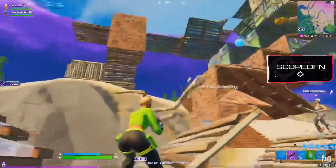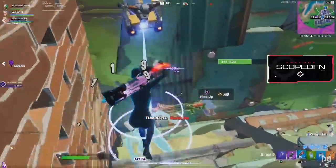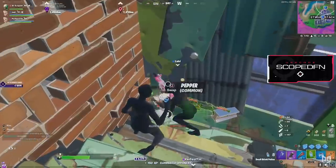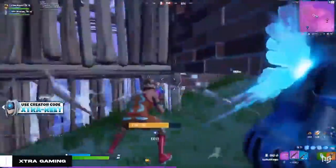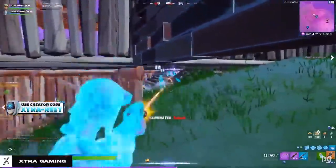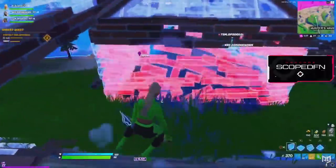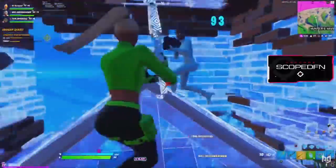The other distinct advantage controller players have is aim assist. I know most of us are extremely familiar with how broken aim assist can be, but here's a perfect example of just how overpowered it is. In this clip, we see Extra Reet pull out his P90 and proceed to land four headshots in a row to eliminate two players within seconds.